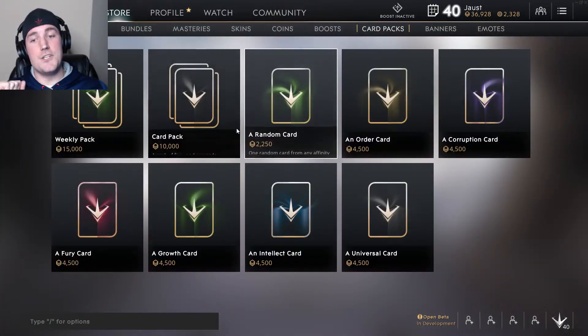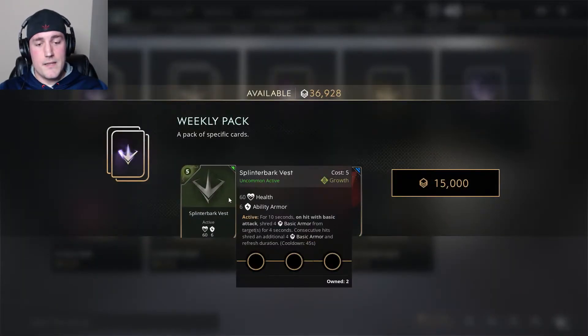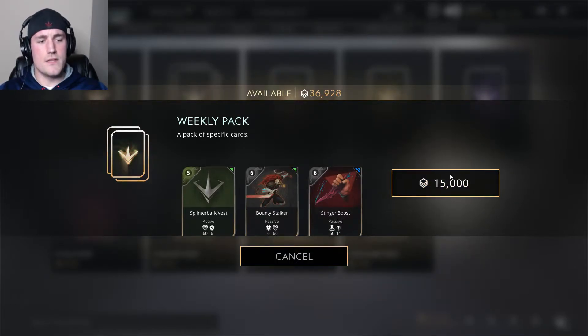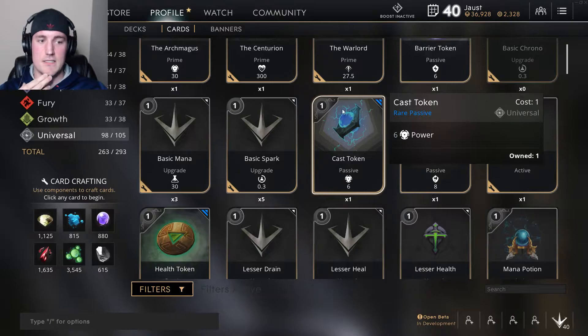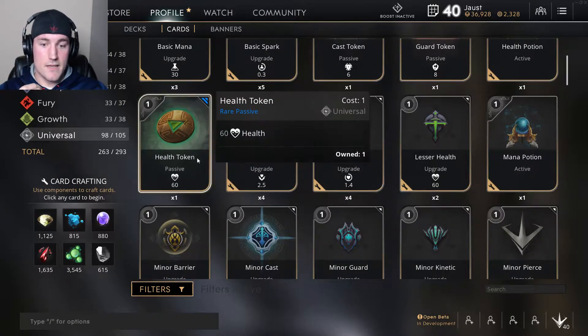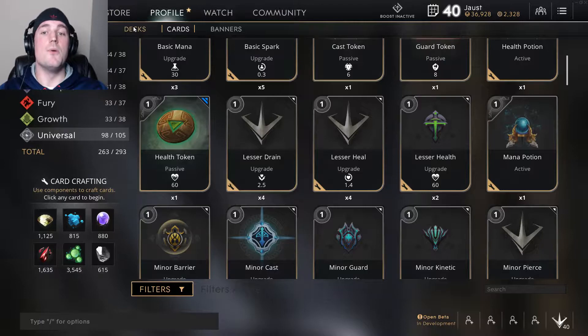So let's say I just started the game, I don't have any packs — what am I supposed to do? Well, you could buy the weekly pack, which is not the best option, but if you see one and you really really want it, it's kind of worth it. The only reason I would do that is if it had cards like the cast token, guard token, heal token, health token — anything that's rare, one-cost, and universal. That's the only situation where I would personally buy it.